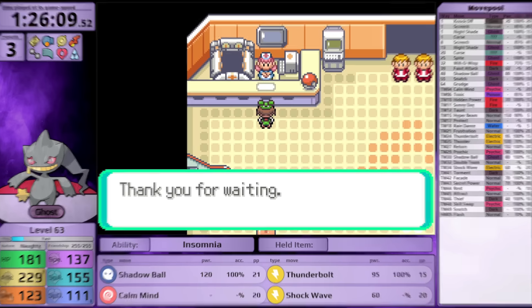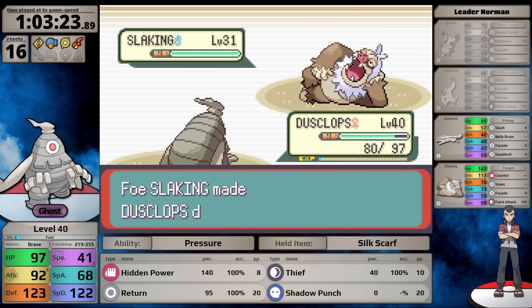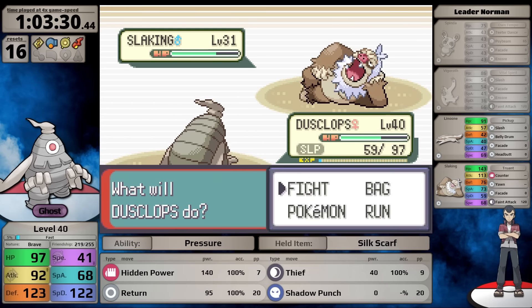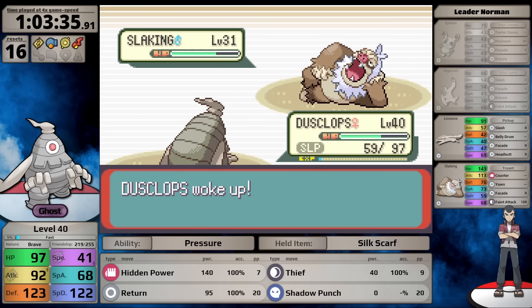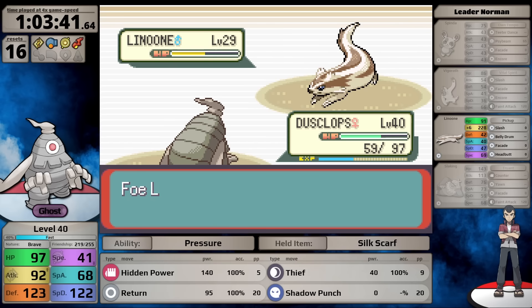For Kingdra I hold onto Shockwave since it sets up Double Team - a reason to keep Shockwave until this fight. With plus 3, Thunderbolt does enough damage once it hits, and his Ace faints. Now let's catch up with Dusclops. For Norman, Hidden Power Fighting is really helpful - I can one-shot Spinda and one-shot Vigoroth. Against Slaking I play safe against Counter, which makes no sense since Counter is Fighting-type and can't hit Ghosts. Eventually Slaking and Linoone go down for the fifth badge.